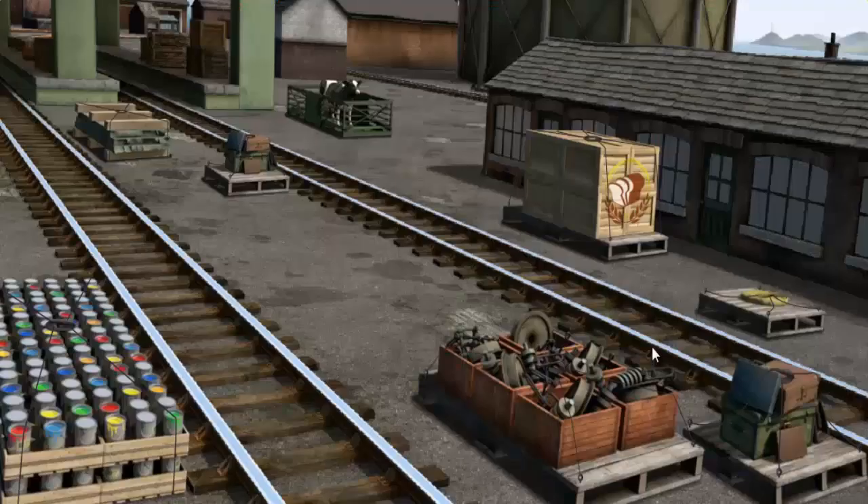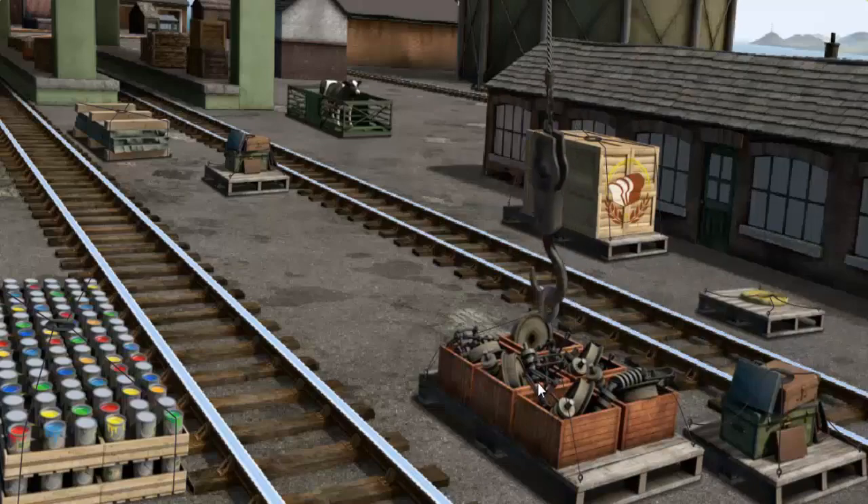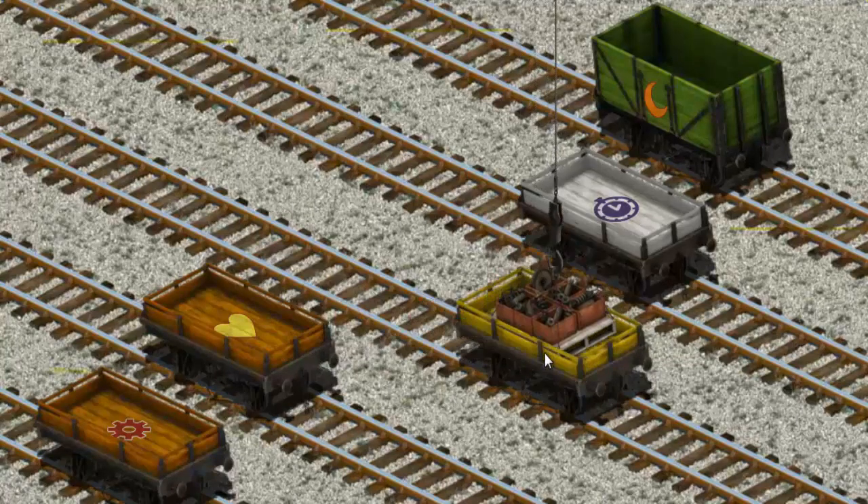It's a busy day at Brendam Docks. Thomas and his friends have many deliveries to make. Salty must deliver the engine parts to the diesel works. Show Cranky where the engine parts are. There you go. Let's lift and load. Now the cargo must be loaded. Help Cranky find the yellow flatbed with the picture of... You found it!